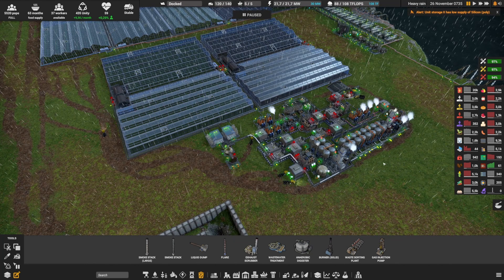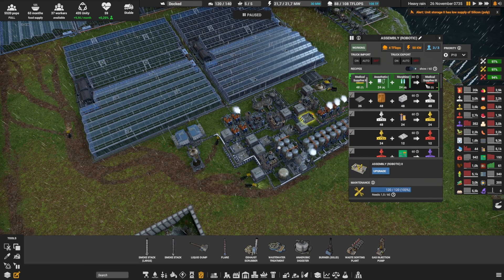Medical supply level 3 gets a bit more complex. You can see there are four greenhouses and more buildings. To make medical supply level 3 you need medical supply level 2, plus anesthetics and morphine on top of that.